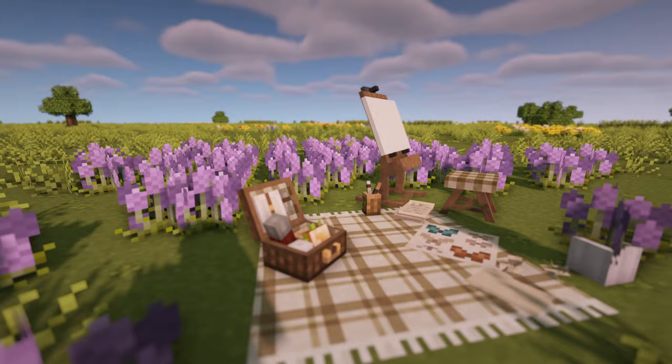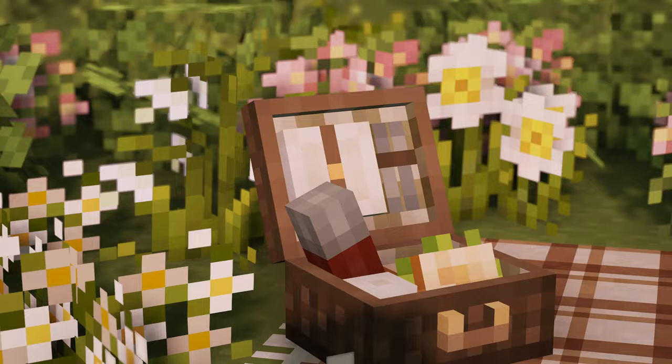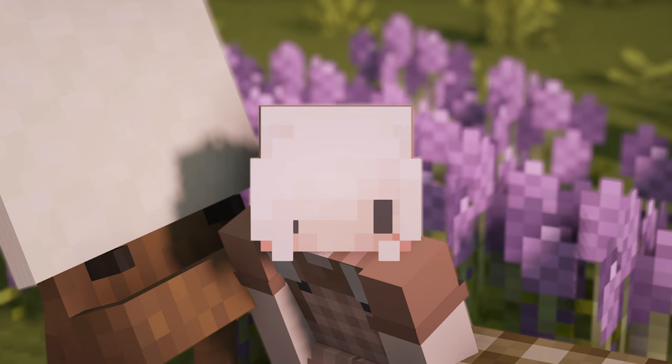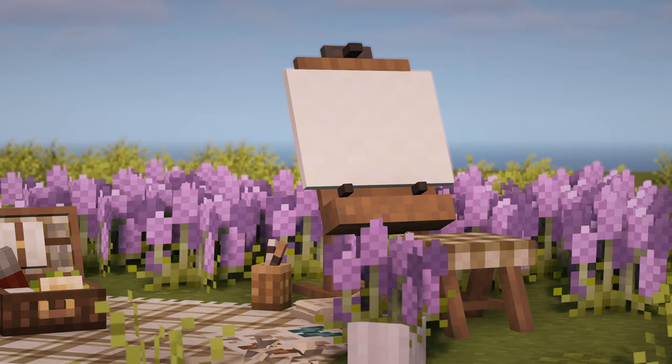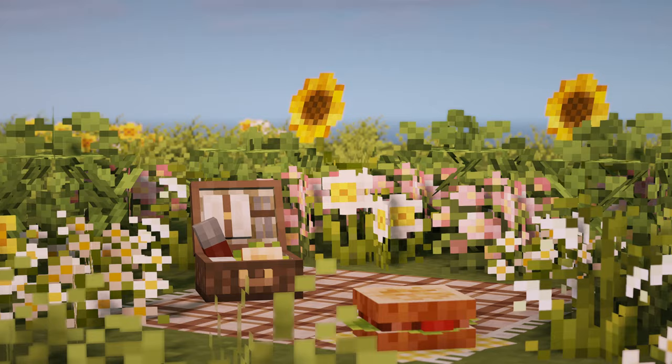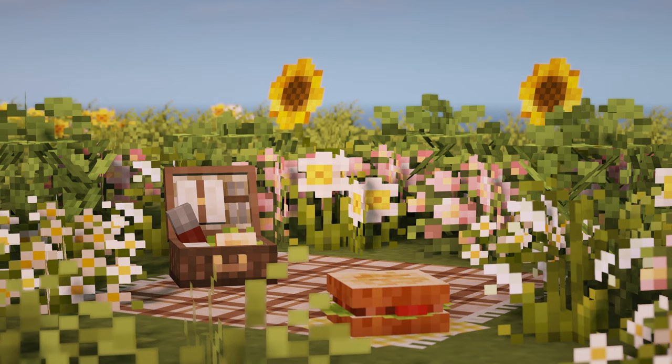You can actually pick what flowers you want to replace — for example, you can only pick lavender, but there's also a bundle that changes all of the flowers, which I found super useful. It's an absolutely amazing pack and now you can paint beautiful lavender fields in Minecraft. The easel is from Ghoulcraft's CAT, the picnic set is from Hananacraft's CAT, and the rest of the clutter items are from Mizuno's CAT.